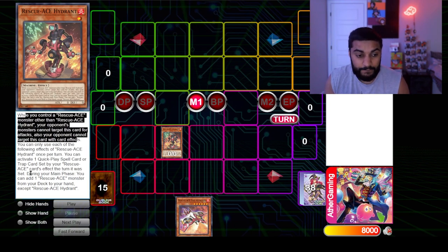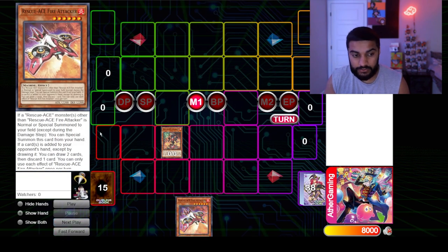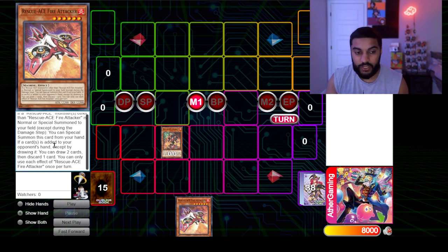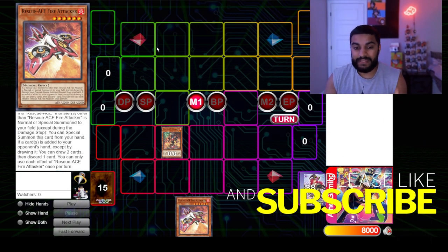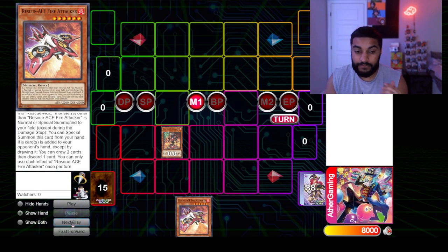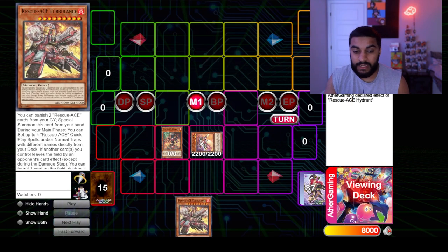Hydrant says during the main phase you can add one Rescue-ACE monster from your deck to your hand. Fire Attacker also says if a Rescue-ACE monster other than itself is normal or special summoned to your field, you can special summon this card from your hand. It's kind of like Photon Butterfly in that respect. I'll only explain the main combo effects here and cover everything else in the deck profile so I don't waste your time.